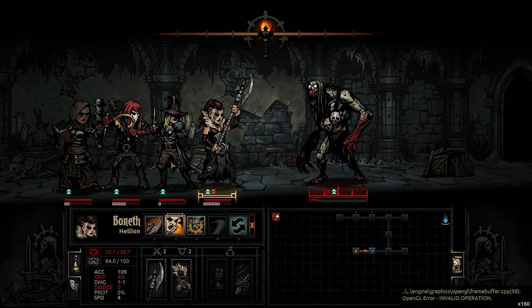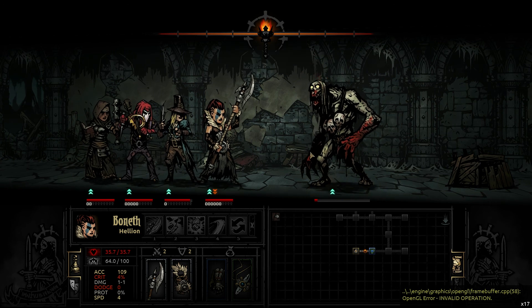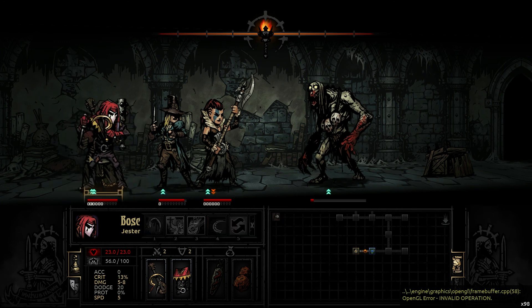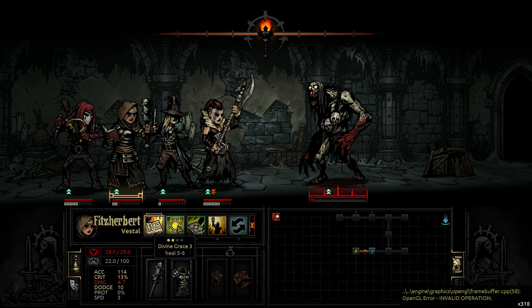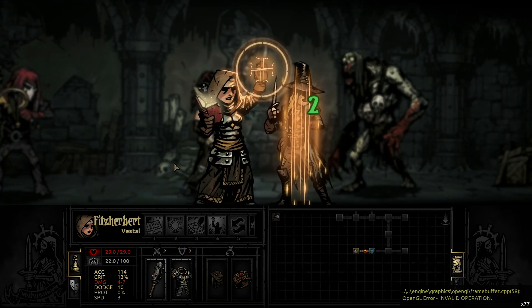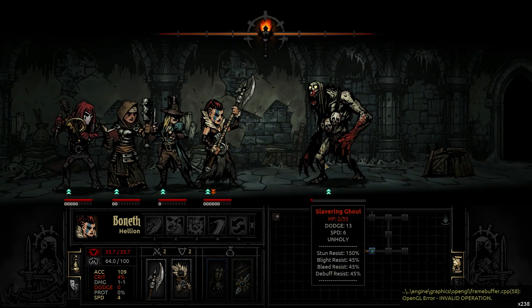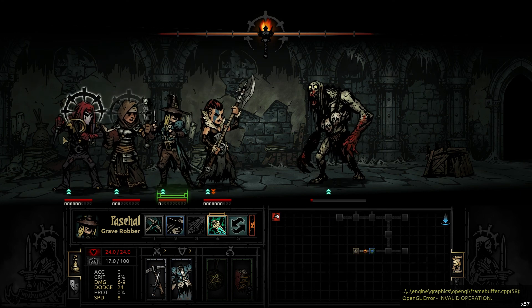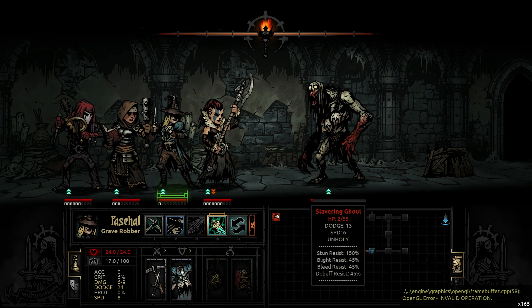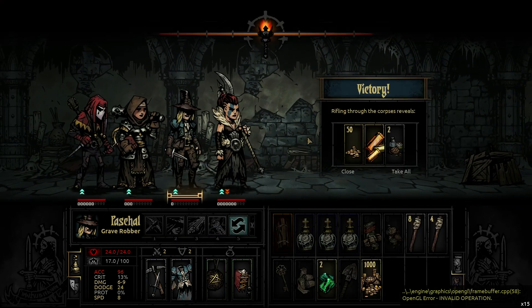Be aware of moving your characters around too much — that will give your team stress penalties. We're more or less fine at this point, so I'm going to move back the Jester. The ghoul is going to die anyway. I'm trying to stun again but I failed, so I'm probably going to pay for it — and there it is. We failed to kill this creature fast enough, so now the Grave Robber complained about us taking too long.